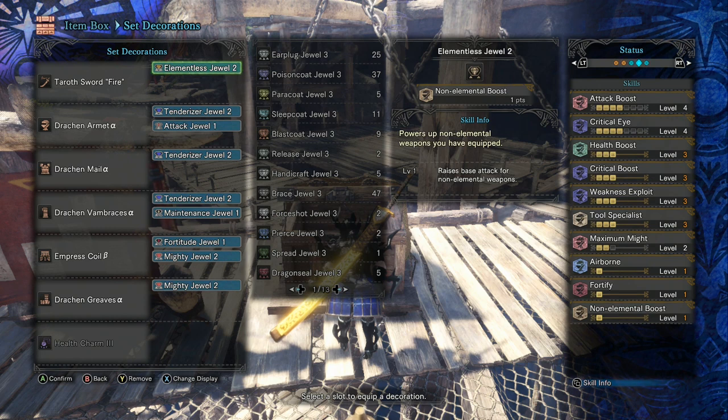If you didn't want this much defense, you could work things differently and bring Peak Performance instead. But I did want Health Boost, Tool Specialist, and Fortify. You can even bring Fortify into multiplayer because the goal is to not die — but it does happen. If you die and come back, your teammates can rely on you staying alive better on the next life.